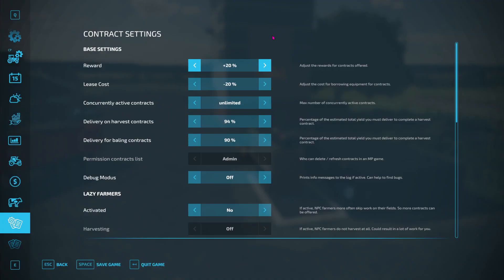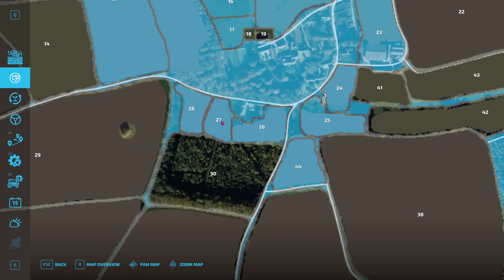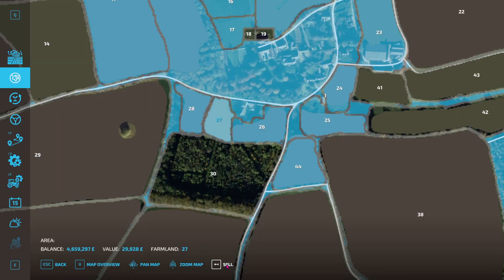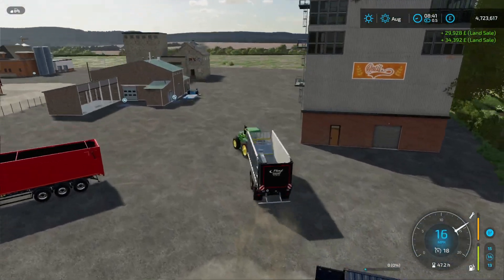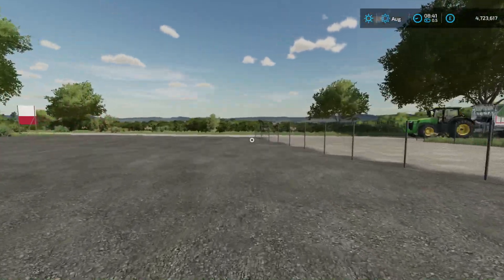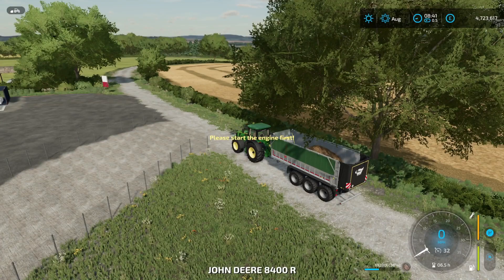Whilst I'm here, let me go and do this. As you can see I have got two fields here with potatoes in — I don't want to do them. So what I'm going to do is sell the field without harvesting it, so that is up to whoever buys it from me — they can deal with the potatoes. I've just had enough of the potatoes. You can actually see these trailers are practically full.